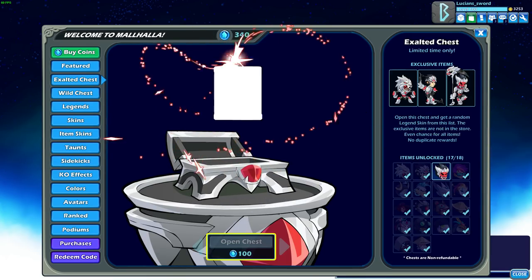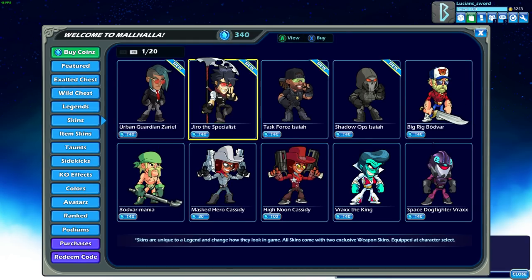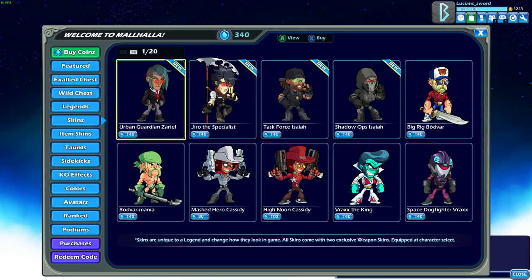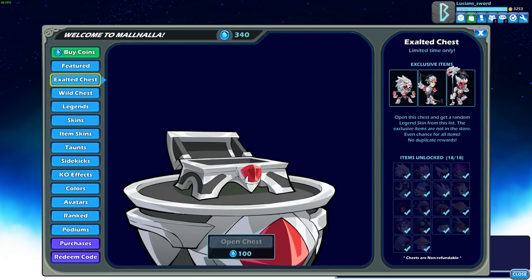It's actually good to get skins through the chest instead of buying them separately. That sword is really cool. Because the chest is only 100 coins, whereas the skins are normally like 140 or more — sometimes even 200 coins. So to get them for 100 coins, even though it's random, it's still cheaper.